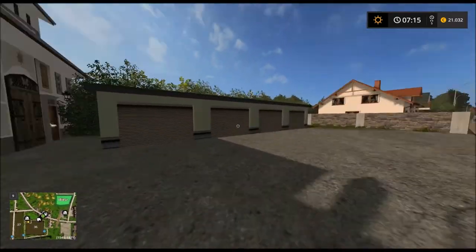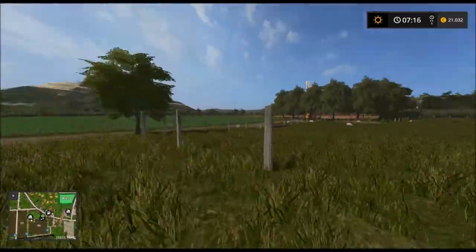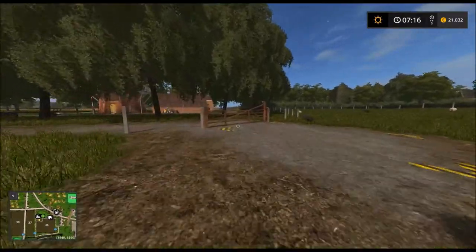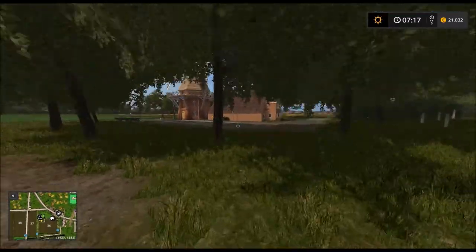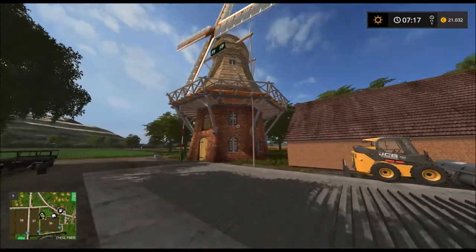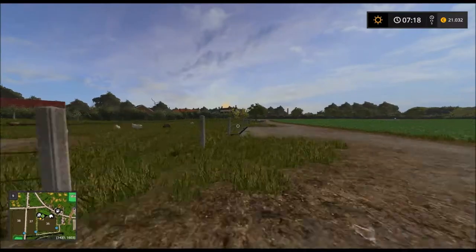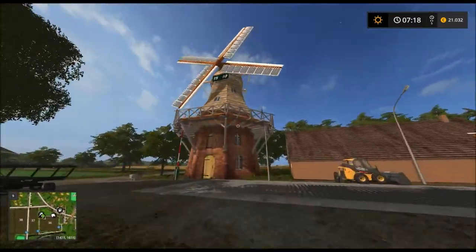Dann gucken wir mal, dass wir irgendwie zu den Schafen kommen. Hier sind also die Schafe. Und da steht auch noch Gerät drauf – wir haben hier so viele Gerätschaften. Die Schafe sind hier.